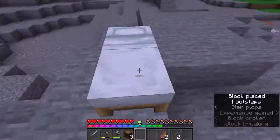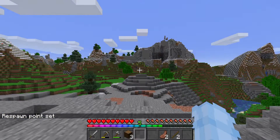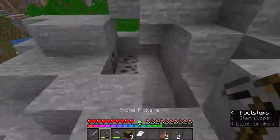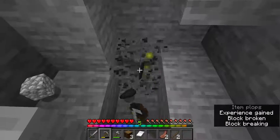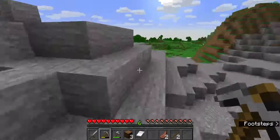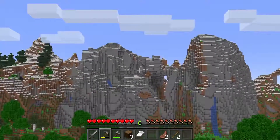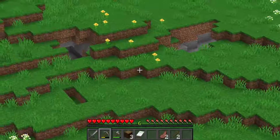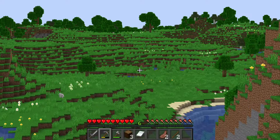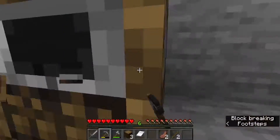Sweet dreams are made of these — hopefully I don't get copyrighted for that song, but it is what it is. I really like that song, it's one of my favorites from growing up. Beautiful — such a beautiful world. Look at that mountain, wow! Mojang did a heck of a job. Oh, there's a cave over there — we might explore it someday. There's a doggo down there, and look how gorgeous everything is right here. I love it!